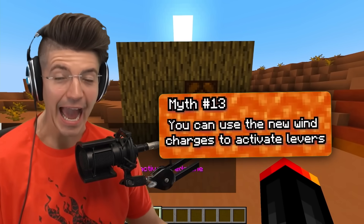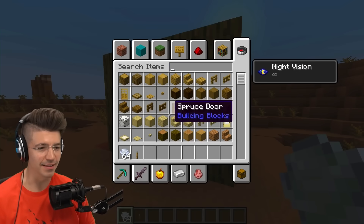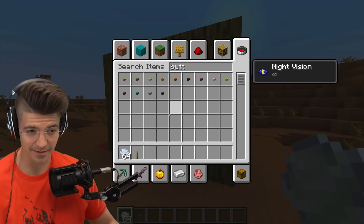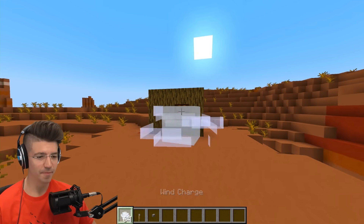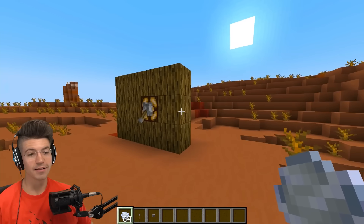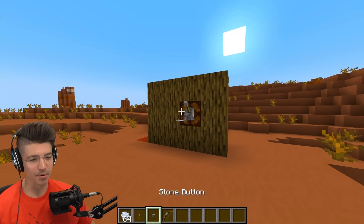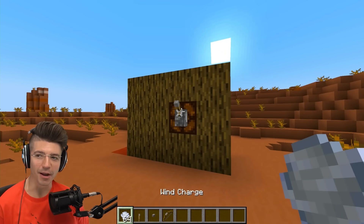You can use the new wind charges to activate redstone devices. Let's try with a button and a lever. Oh — it works! What about a lever? That is cool. Even with a bow and arrow you can't do this. Wind charges are officially better than bows and arrows.